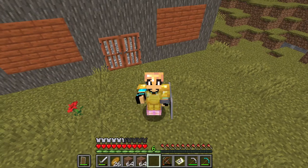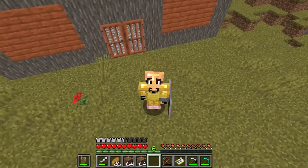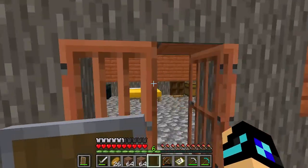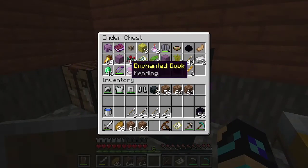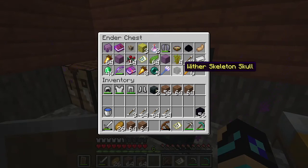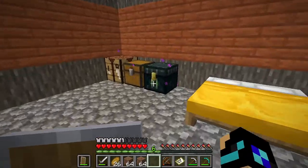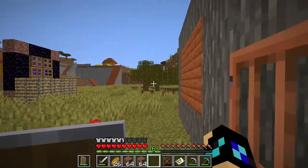Hey guys, Nick here, and welcome to another episode of the Super Challenge. Today you might be wondering why I'm wearing full gold armor. We're heading out. I packed everything up again. I found this Wither Skull off camera, by the way. I was at the Nether Fortress getting blaze rods and I just got one. I don't know what to tell you.